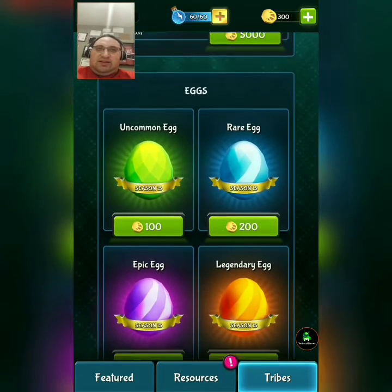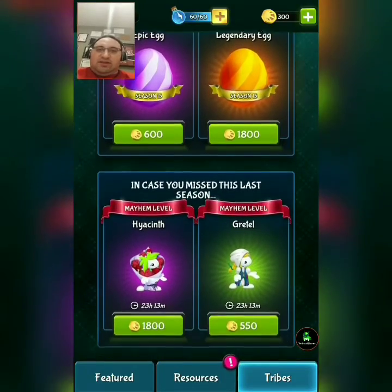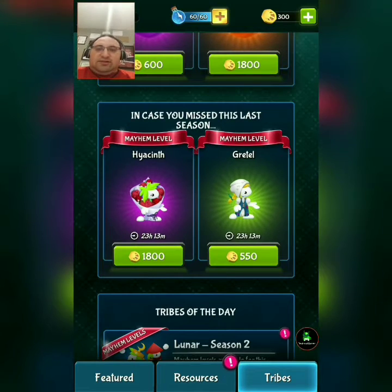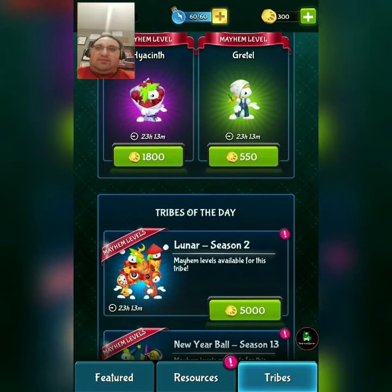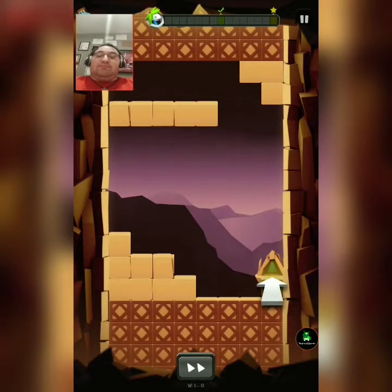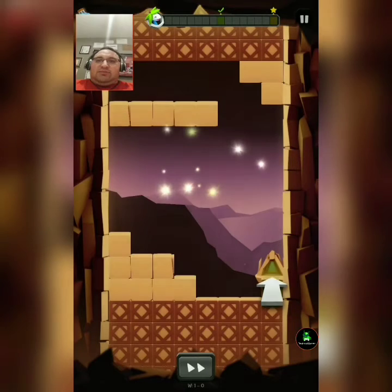Uncommon egg. Rare egg. Epic egg. Legendary egg. There's the back button. Let's see what else we can do. In Mushroom Wilds — save eight lemmings.